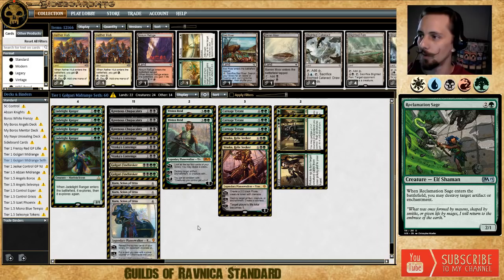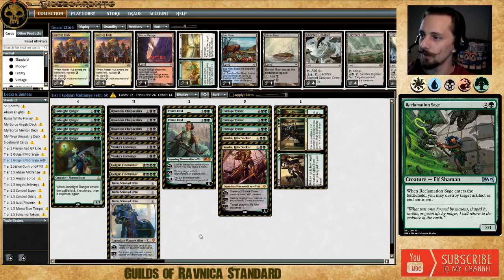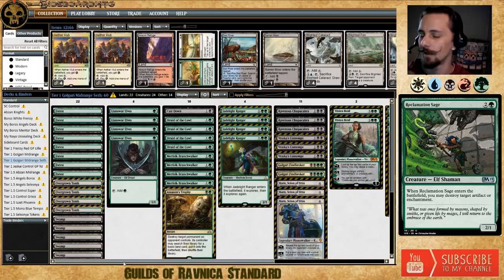Seth swapped Golgari Queen Vraska for Karn, Scion of Urza for the card advantage it provides. In his sideboard, a lot of decks are not running Arguel's Blood Fast, but Seth still is, along with a couple copies of Deathgorge Scavenger and some Reclamation Sages. Overall, Golgari midrange is a tier 1 strategy — I 100% believe it will remain in standard until the next set. There are also some Selesnya decks floating around using the explore package to support angels themes, but that doesn't make them tier 1 for me.